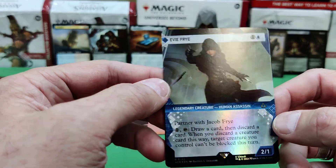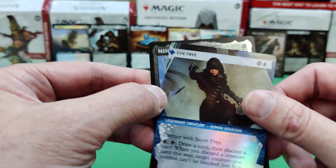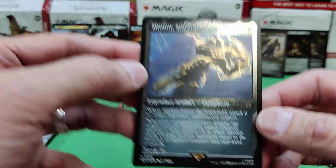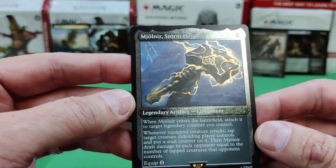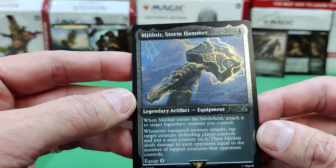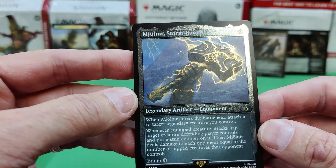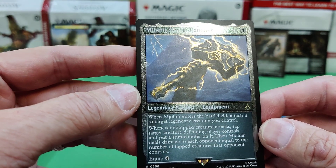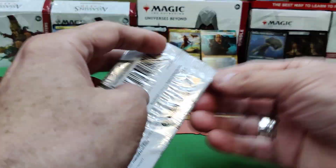A rare — Eevee Fry. These full arts are pretty cool looking. Oh, Mjolnir — Thor's hammer. When it enters the battlefield, attach it to target legendary creature you control. Whenever an equipped creature attacks, tap target creature the defending player controls and put a stun counter on it. Then Mjolnir deals damage to each opponent equal to the number of tapped creatures that opponent controls. Wow, that's a nice piece.